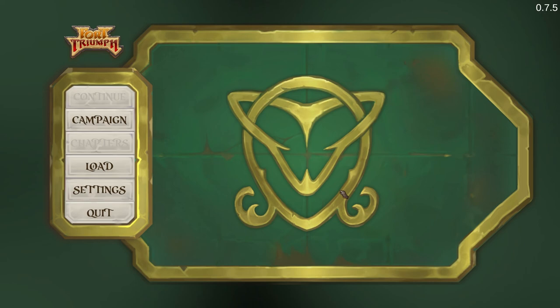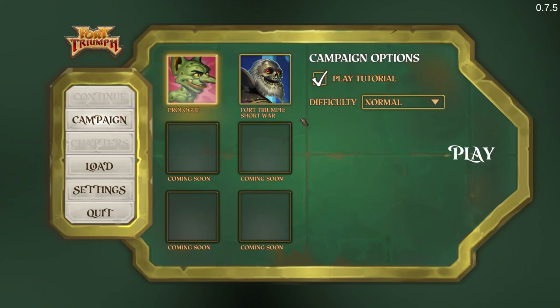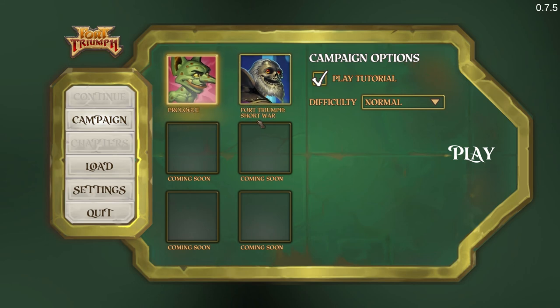You're probably wondering what Fort Triumph is. It's an XCOM-type game where you command a bunch of heroes in order to save a kingdom or planet shattered by magic. The game has hit Early Access recently and the developers are giving players the ability to play through the first part of the first campaign. By the end of Early Access the game should have two single-player campaigns. Fort Triumph is like XCOM combined with a little bit of Might and Magic. Let's go to the campaign.